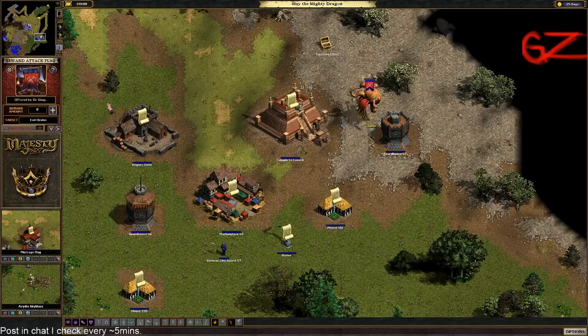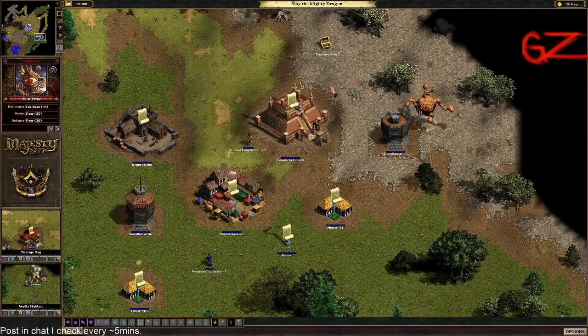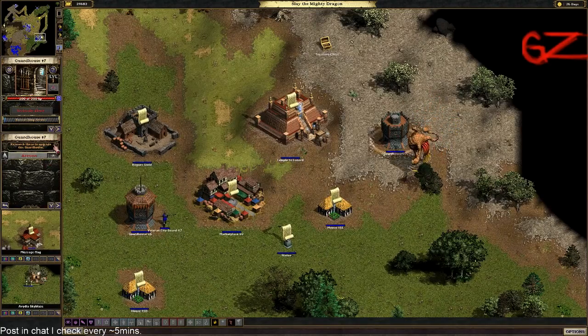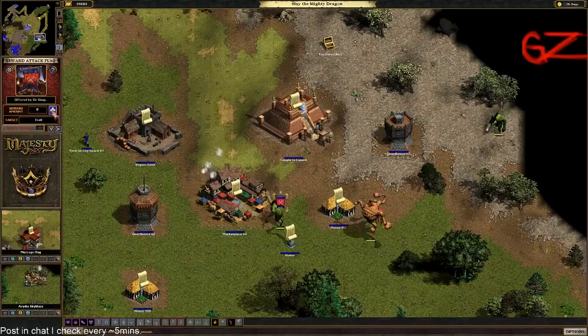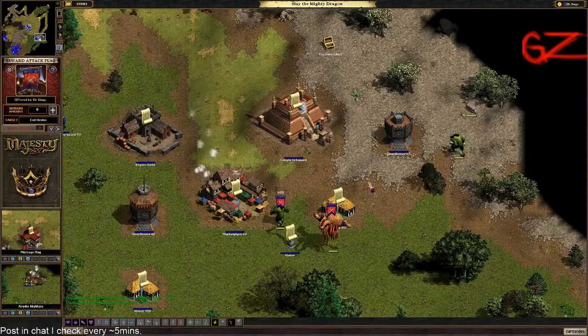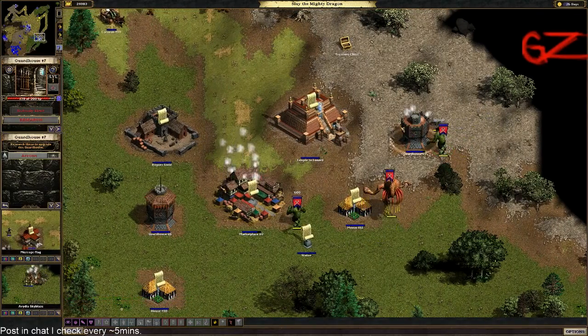Each building has the option to toggle tax collection on and off. In some cases, you may want to consider turning off tax collection for buildings that are further away from your palace. This will reduce the travel time for your tax collectors and ultimately increase your revenue. And once these buildings do fill up with gold, you can always send a tax collector for a one-time pickup.